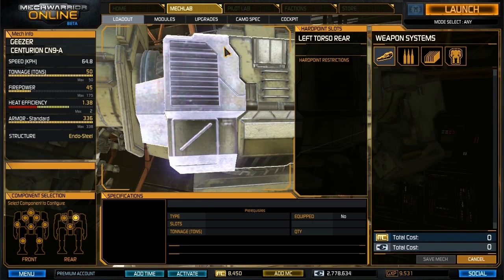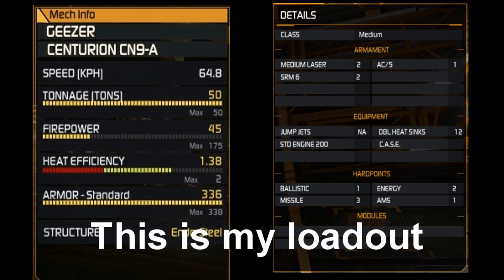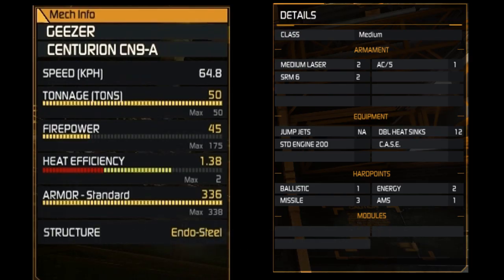Now take a look at the rear — sure, you don't have much armour, but that's a very small target to hit. So, boring stuff out of the way, let's talk about loadout. We're going to take a look at my idea of this mech as a jack of all trades, and consider why you might want a similar loadout. For now, let's focus on the CN9A.